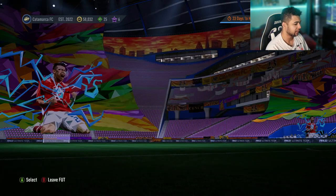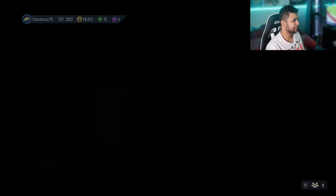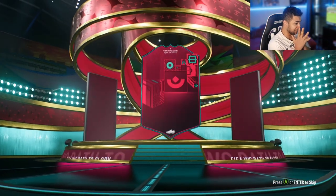We've got two packs and we just got 15k coins given to us, so I'll take it. I'm going to open the 50k pack first and then we're going to do the 100k. Please let there be one walkout from these two packs.